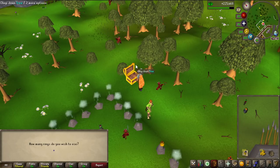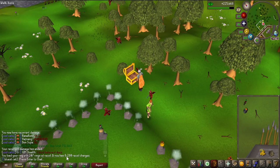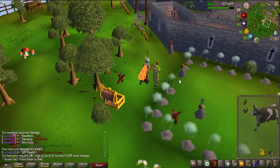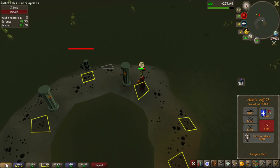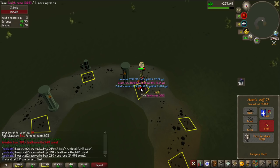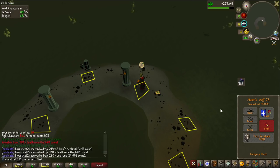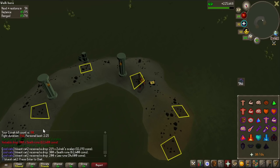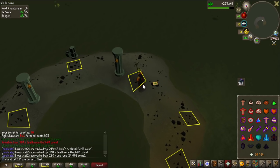Now if I add all these Rings of Recoil - let's see how many charges - 8,280 recoil charges, that is so nice. I started with 70 kills on Solra and this is kill number 80, so I've done 10 kills and it is very nice with the Ring of Suffering. My goal for this video will be 100 kills, so we have 20 more to do.